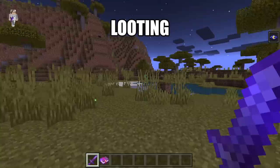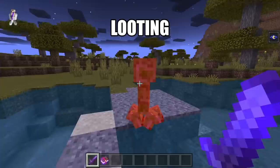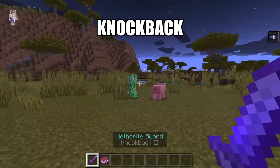Looting can be applied to any sword. It will allow you to get a chance to get more drops whenever you kill a mob. Knockback can be applied to any sword. It will cause mobs to be pushed back further whenever they are hit.